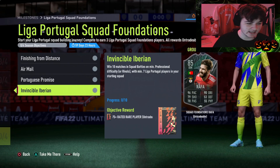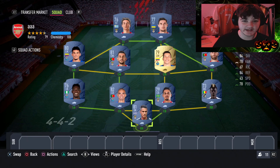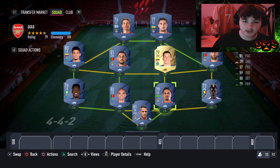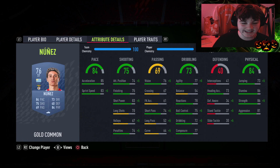Let's get into the Liga NOS squad builder. You only need at least seven Liga NOS players, so if you've got icons - primarily center backs from the same league - you could use your two center backs and goalkeeper from elsewhere and still have eight players from Liga NOS. For formation we've gone with 4-4-2.